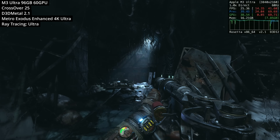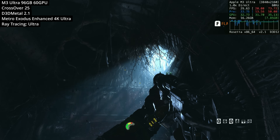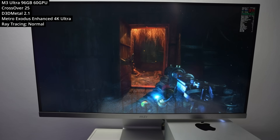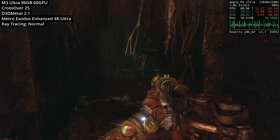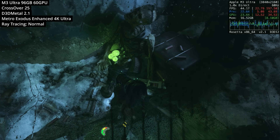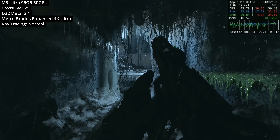The game lighting does look substantially different with ray tracing, but we're taking a pretty huge hit on frame rate given the number of translation layers at work. Turning the ray tracing setting from ultra down to normal gave us a much more playable frame rate of about 45 to 50 FPS — not bad considering ray tracing has a very substantial overhead. It's really up to you which version you want to play. If you want a tutorial on how to get Crossover 25 working, make sure to click on the link in the description.